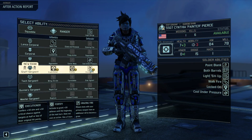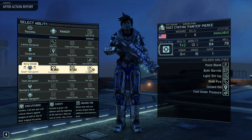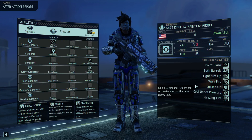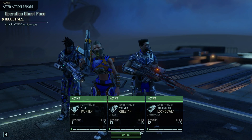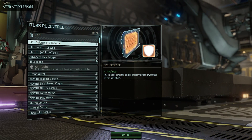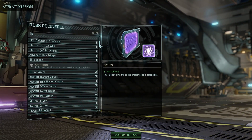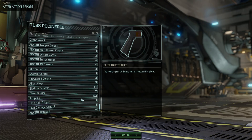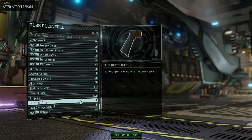Let's take a Reaper here, and you get Grazing Fire, so your Rapid Reaction shots have a higher chance to hit. What a nice aim progression here. Lots of loot — Elite Scope, Advanced Hair Trigger, Spark Corpses, 183 supplies, four Data Pads, and another Elite Hair Trigger.